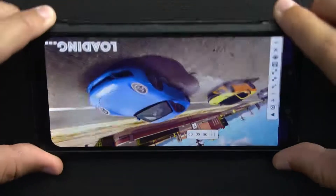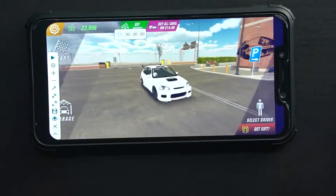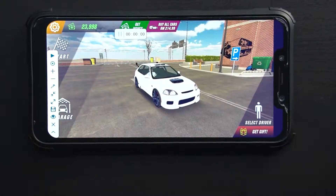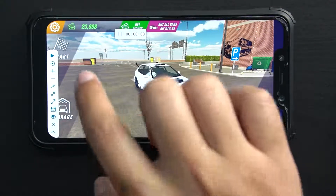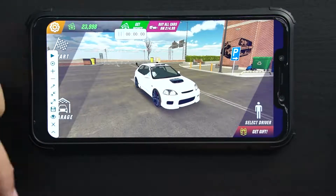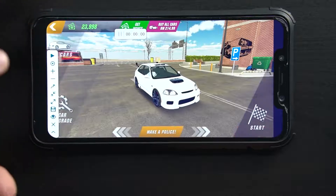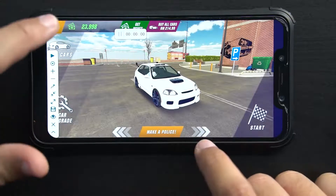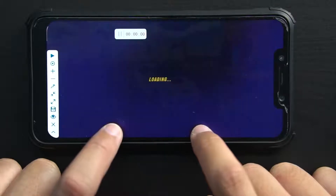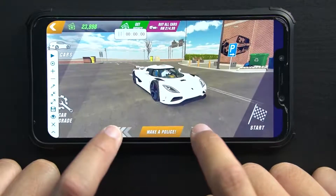Sekejap, screen terbalik pula. Okay, screen dah lurus. Okay, ni aku punya garage sekarang. Abaikan dulu yang tepi ni sebab nanti bila dah start, dia akan hilang. Okay, ni pun duit aku dah spend sebab tu ada beberapa juta — so aku experiment buat benda lain.